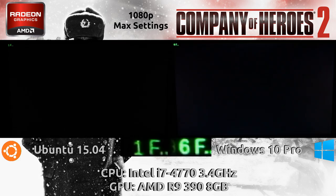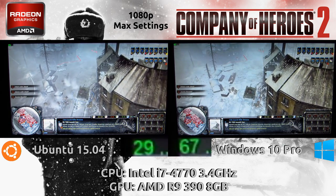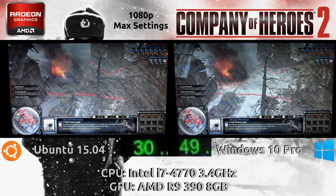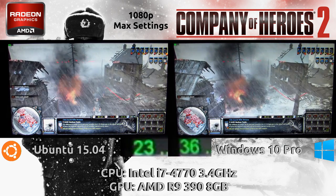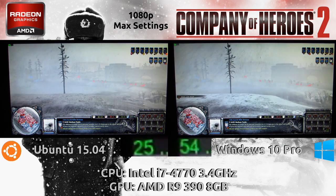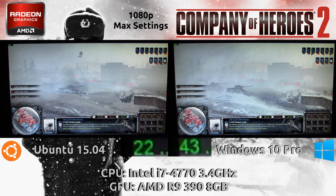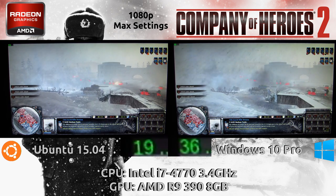Now pushing everything to maximum settings, here's the side-by-side comparison. On the left is Ubuntu 15.04 and on the right is Windows 10 — Catalyst 15.7.1 on the Windows side and Radeon SI Mesa 11.1 on the left. We're seeing what looks to be about half the frame rate in total, so the Linux AMD driver is giving us about 50% of what the AMD Windows driver can give us on the same hardware, the R9 390. It is playable, but you may notice the water textures bug out a bit on the Radeon SI drivers.